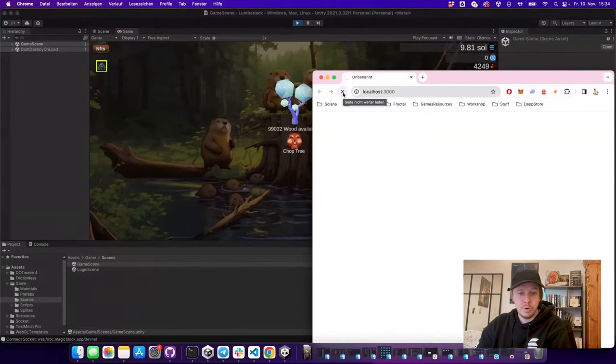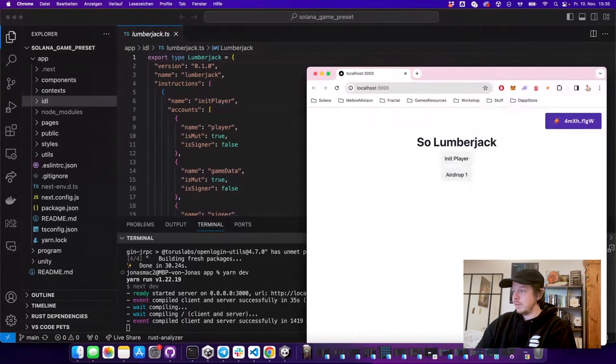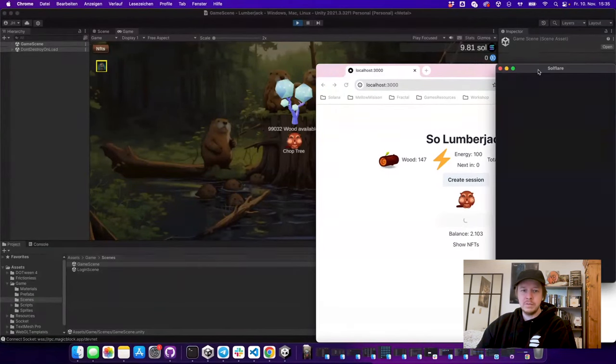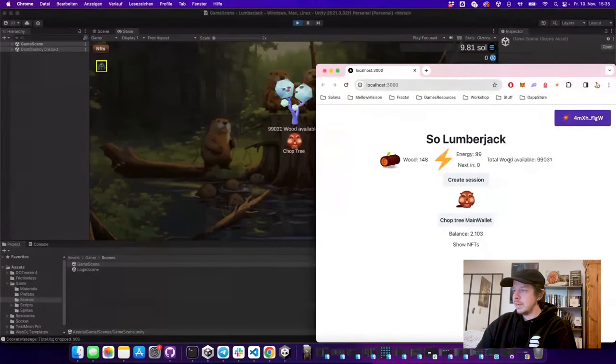We're going to deploy the program so we're actually interacting with our own program, and then we'll also add one more function to the program so you can see we're not cheating — you can very easily expand on this program. Now we can log in with our wallet into the JavaScript client, and here you can see I can start chopping a tree with my main wallet.